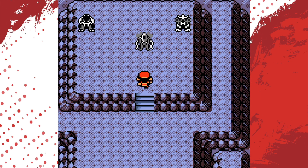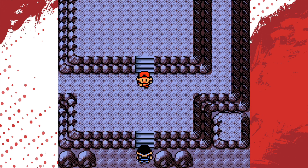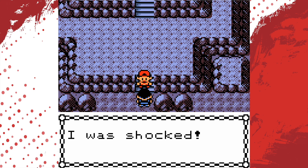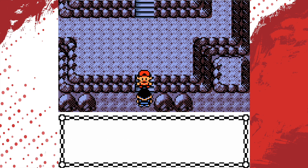And then we meet the legendary dogs — Raikou, Entei, Suicune! They say hello and then leave. Yusen says: 'I dug a hole here too. I was shocked. Suicune raced by like a blur right in front of my eyes. For ten years I chased Suicune, and I finally got to see it. I'm all choked up.'